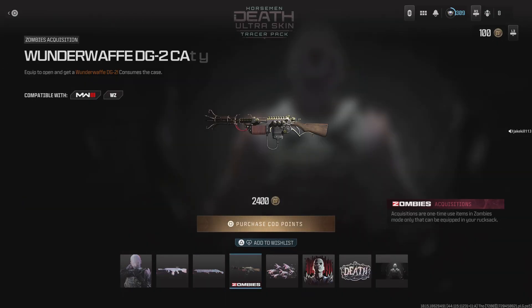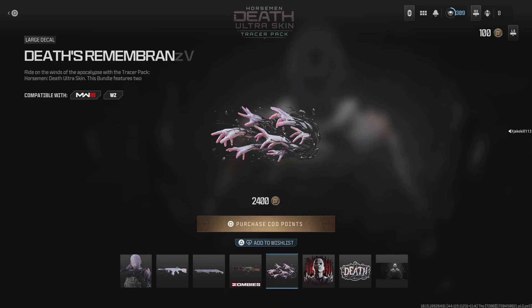We've also got a Wonder Waffle DG-2. And there are Equations — sorry if I'm pronouncing that wrong. Equations are one-time-use items in Zombies mode only that can be equipped in your rucksack. That item is just for Zombies, not for Warzone.